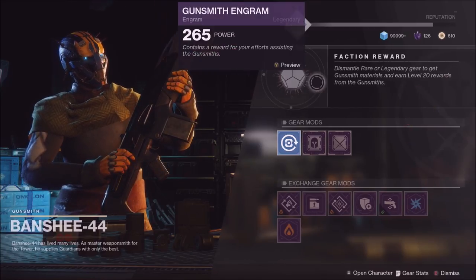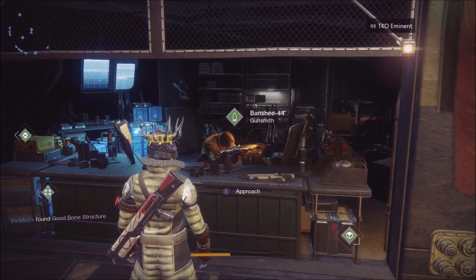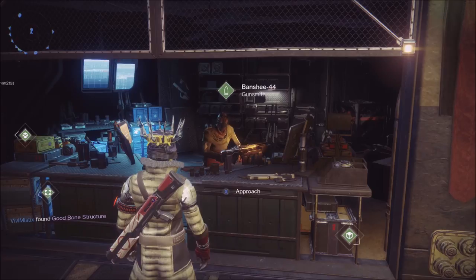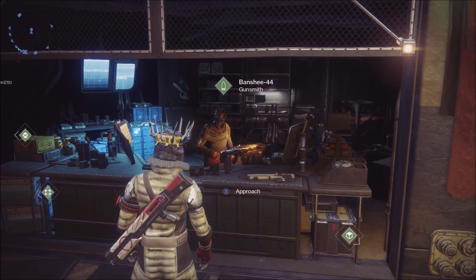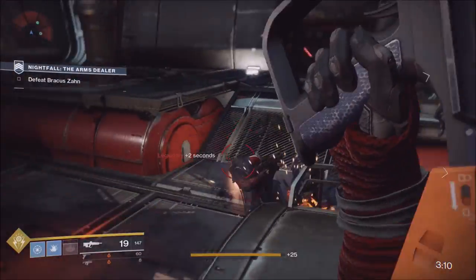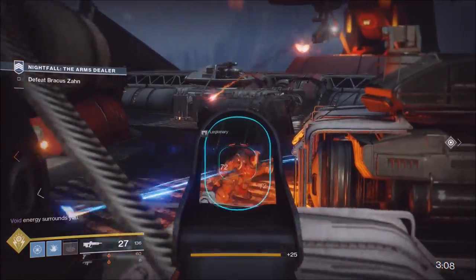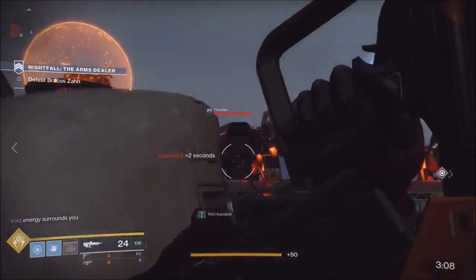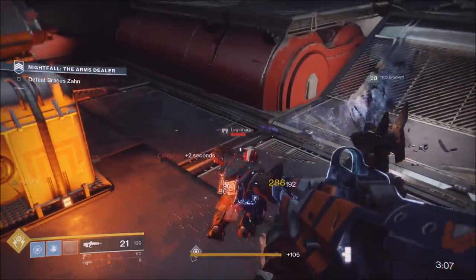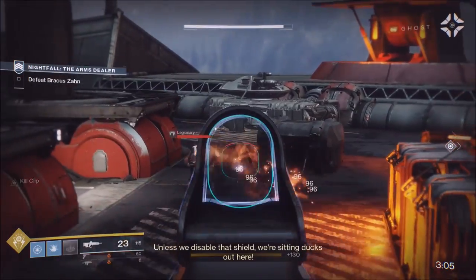Here's something amazing: you can also spend your glimmer — up to 99,999 — on weapon mods. You need to be at least Light 280 for this. Once you hit 280, you can buy weapon mods, combine three blue weapon mods into one legendary weapon mod, then dismantle that legendary mod for legendary shards. You can also keep those weapon mods for your favorite weapons or gear.